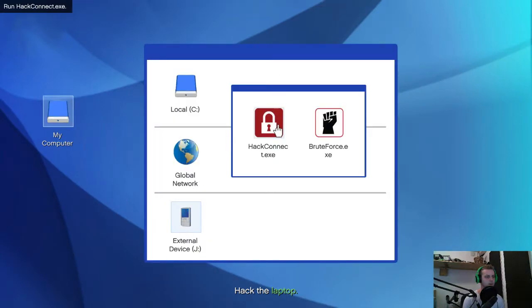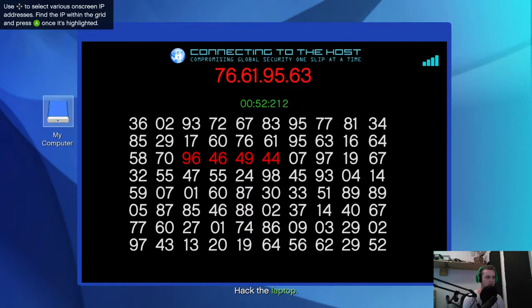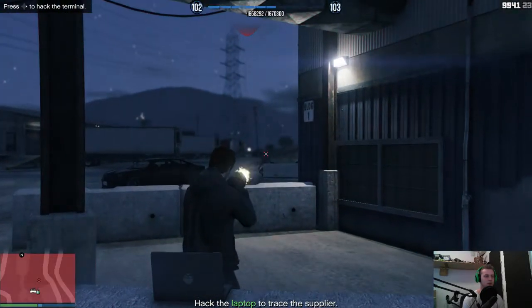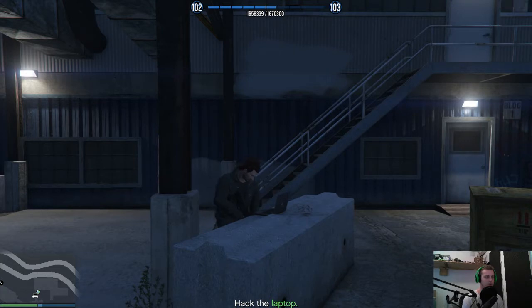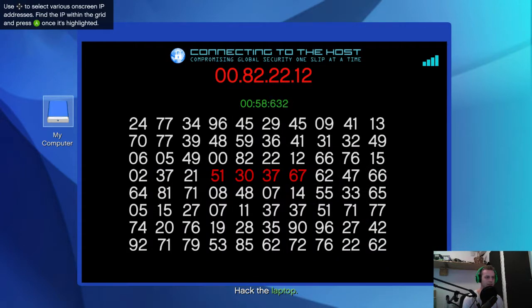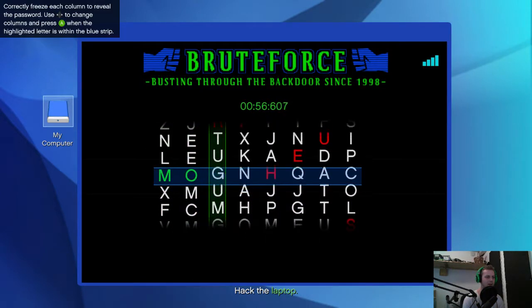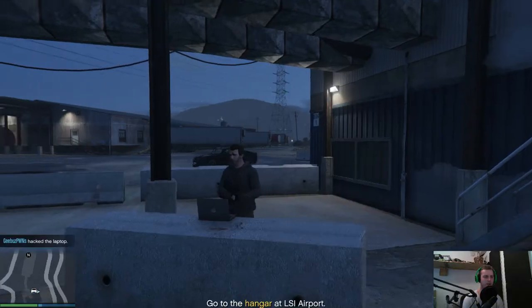Hack the terminal — connect the external device and find the numbers: 76, 61, 95, 63. They start shooting at me so I need to kill them again and try this once more. Hack connect, then hit 'Use Brute Force' and just line these letters up as they get down to where the green indicator is, then execute — and we're done. Get back in your car.